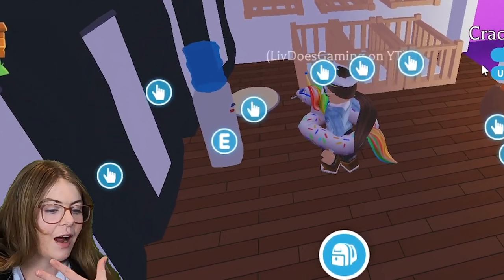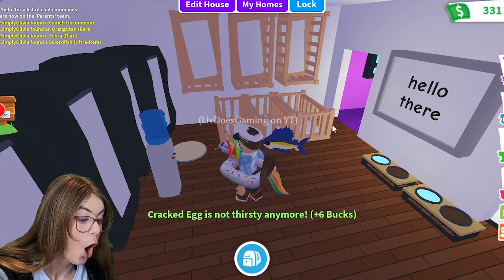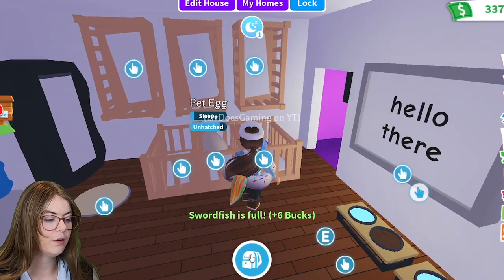We might have some luck with the cracked eggs. I really want to get an ant — I don't know what that rarity is. But we got an ultra rare! We got a swordfish. That's so cool. But let's go with another pet egg.